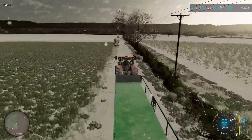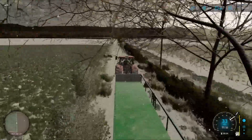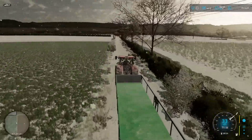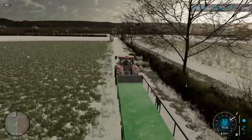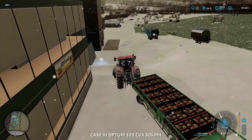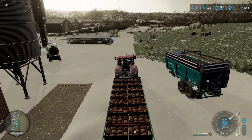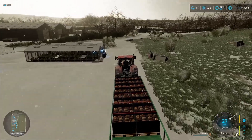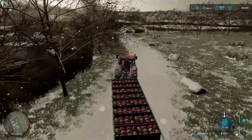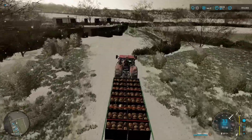We'll load up with the bread that we have and get our bread sold to get our money up. Let's try and get a million in the van. We're off to the garden centre with this. Once we get this done, I do want to have a quick look - basically we need to get a slurry tanker for getting rid of our slurry soon.